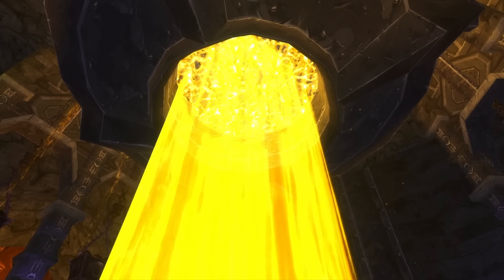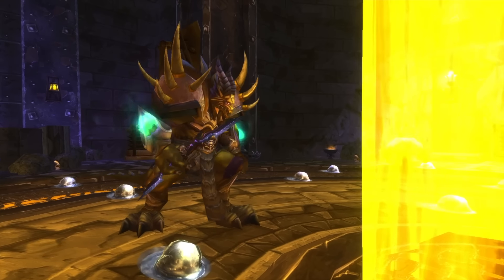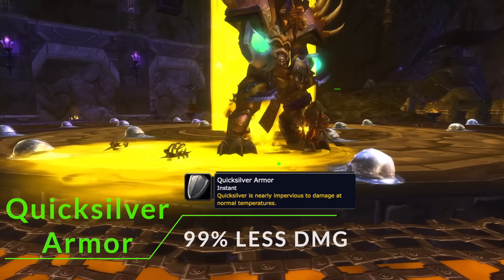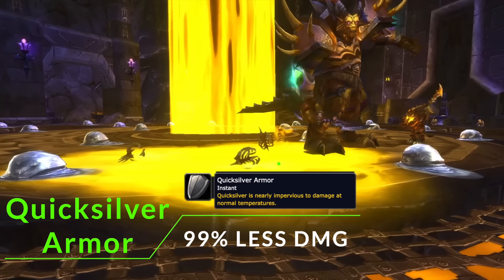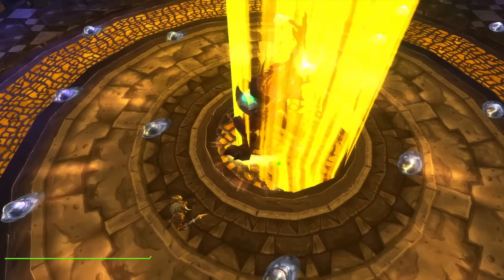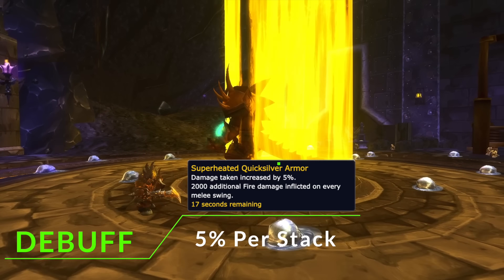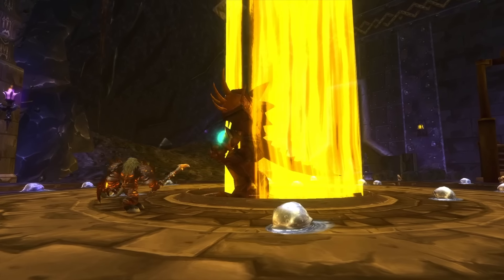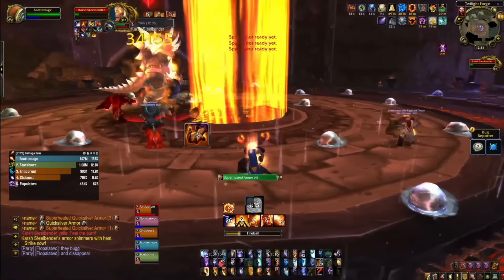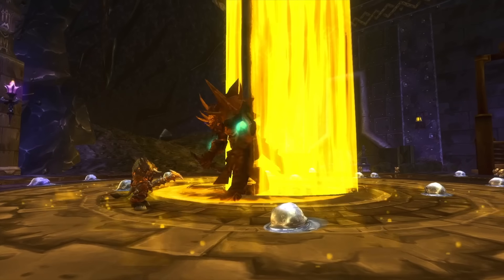You'll continue through the instance until you reach Karsh Steelbender. This is really a tank and healer fight, though more DPS makes it quicker — it relies on your tank knowing exactly what they're doing. The boss starts with 99% damage reduction, and you'll see a big stream of lava in the middle of the room. When you move the boss through the lava, for each second he stands in it his 99% damage reduction is removed so he takes full damage, but for each second he also gains 5% extra damage taken for 17 seconds. While he's in the lava he's doing more damage to the tank and AoE damage to the entire group. With very high DPS you can just stack in the middle, use Heroism, and nuke it down, but in early gear it's safer to manage it properly.